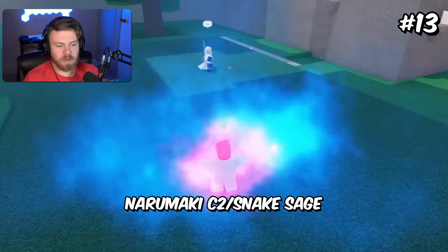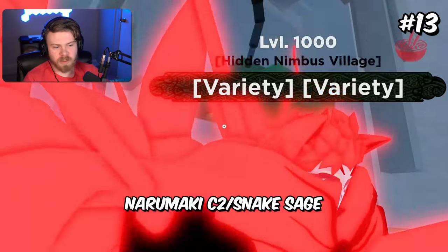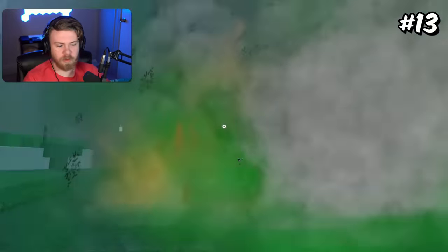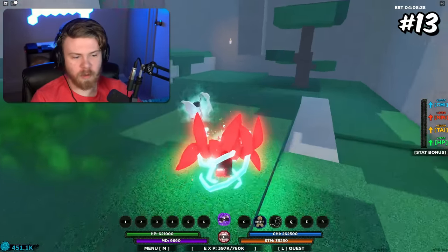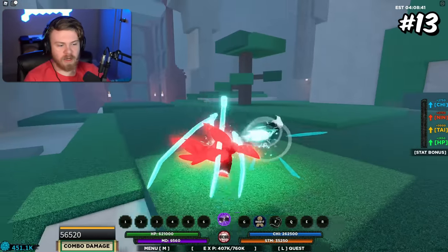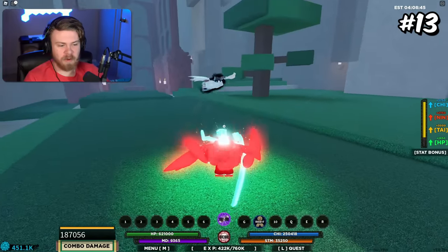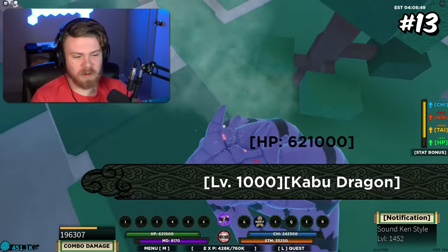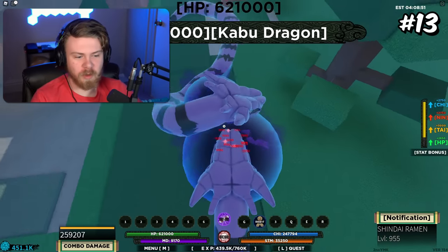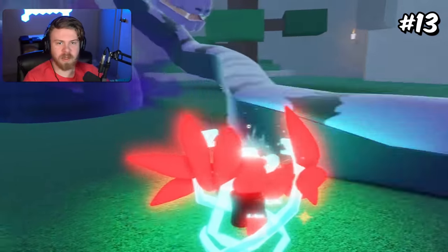Coming in at 13th place, it would be Narumaki C2 and Snake Sage — I'm talking about the rework whenever I mention Snake Sage in this video. Narumaki C2 and Snake Sage are honestly really good abilities in general, but when you start to combine them, it's because you actually get the Chi drain of Narumaki C2. If you guys are unaware of why that is such a big deal, it's because you actually get more Chi drain than you normally would, combined with the fact that Snake Sage is obviously just really good by itself.